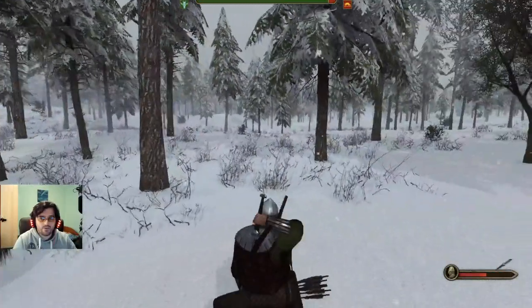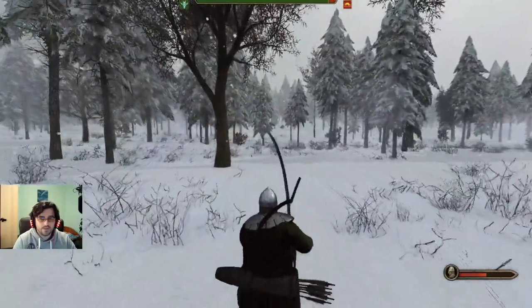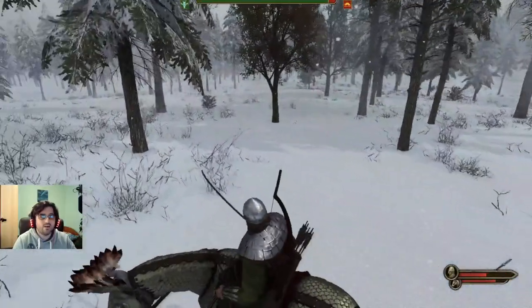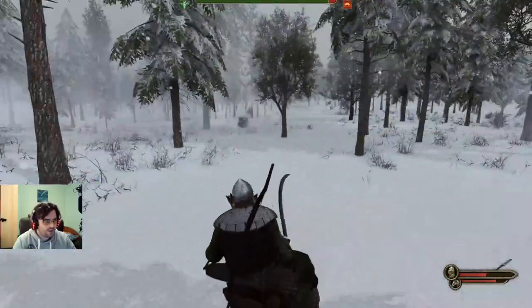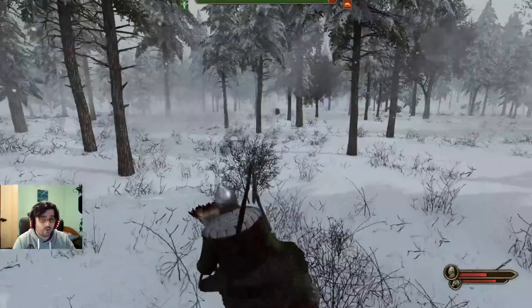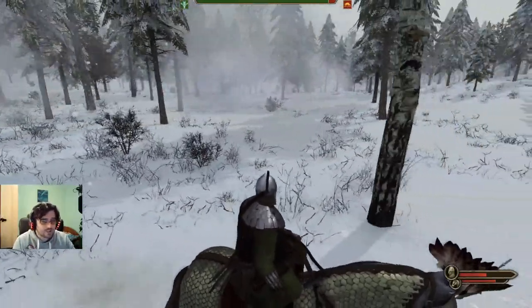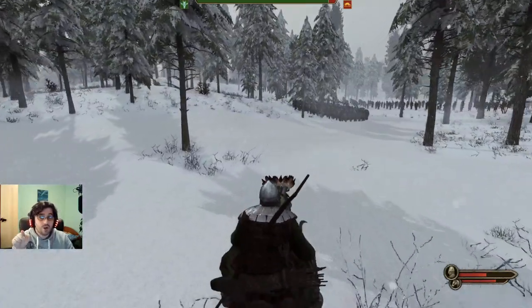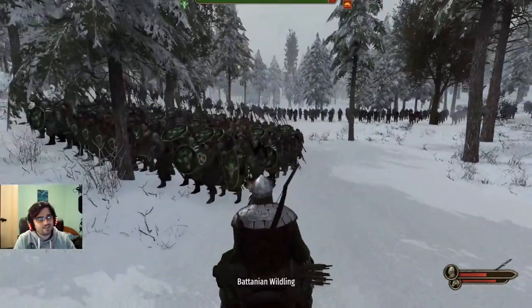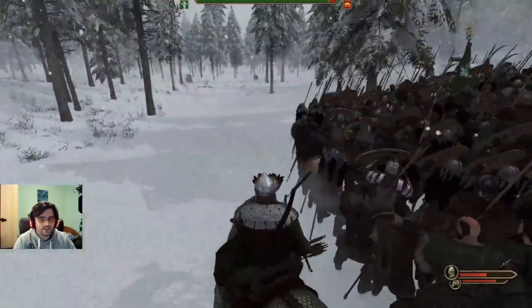My character was an experiment. I can wholeheartedly say the endurance build is the most broken thing ever — look at my speed. I still can't outrun a horse though. There was a YouTube video claiming athletics lets you outrun horses — it's not true. I tested it at around 275 athletics, naked with maxed athletics, and I could not outrun a companion on a mule.